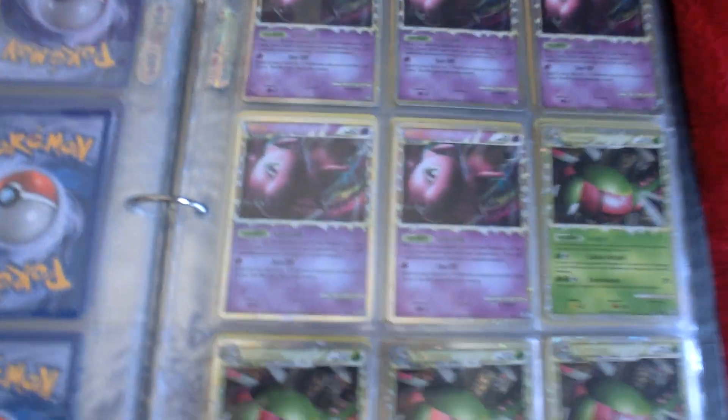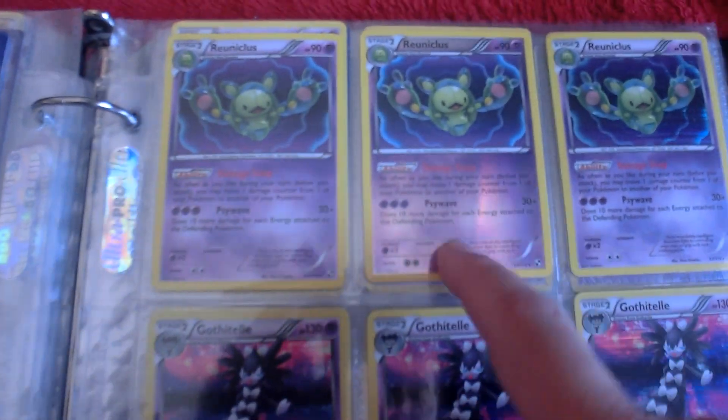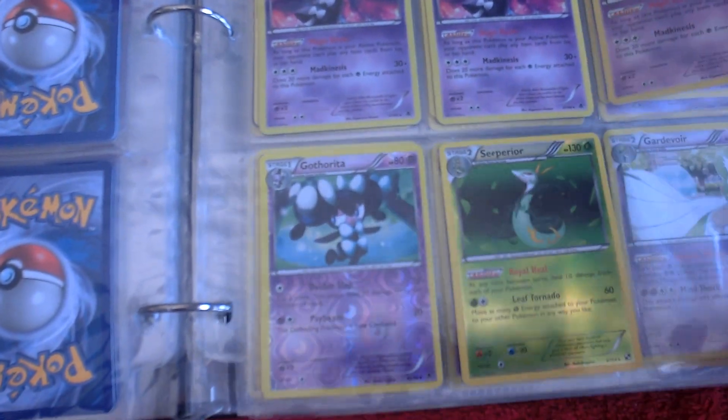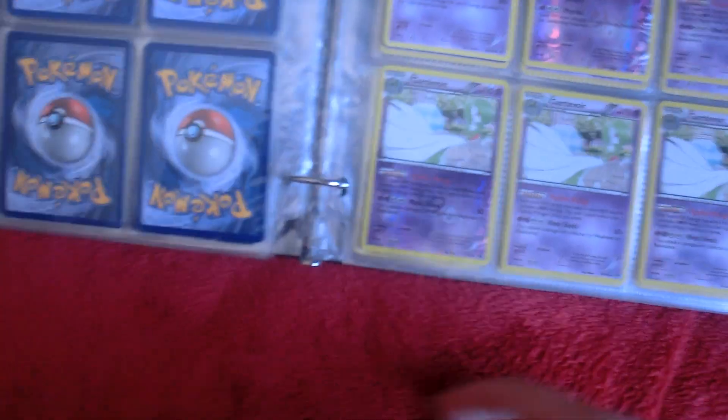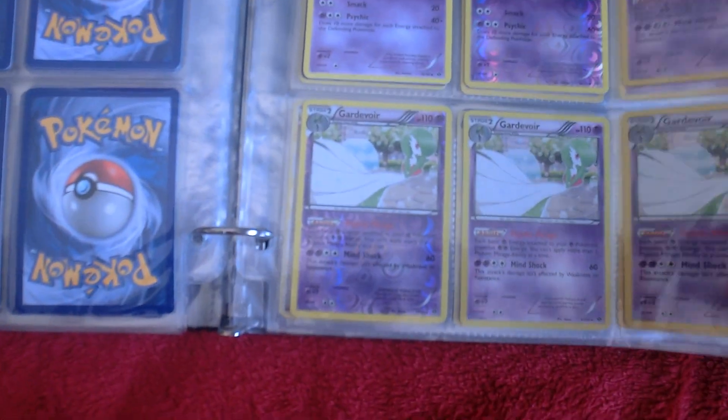Five Mew Primes, four Yanmega Primes. We got Gothitelle, we got Reuniclus — one's Reverse Holo. We got that Superior Energy Ability Reverse Holo. Four Gardevoirs — one's Reverse Holo, the rest are regular.